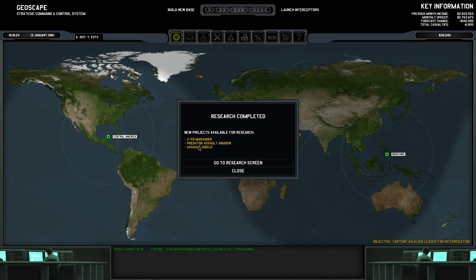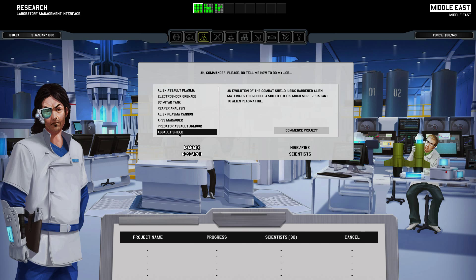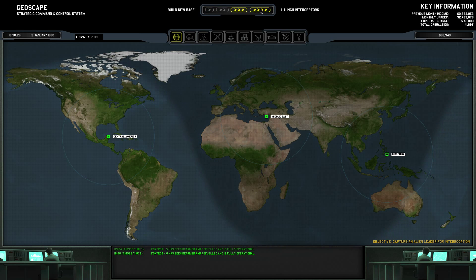Some really cool research unlocked. The Marauder is kind of a jack-of-all-trades aircraft. The Predator assault armor is really heavy armor that makes your ground troops like walking tanks. The assault shield is an upgrade for our infantry shield. Since I don't have enough money for building a Marauder or Predator, I will just research the assault shield - makes most sense.